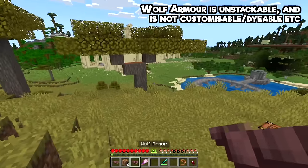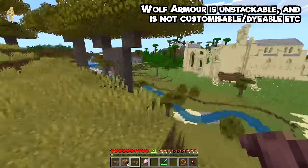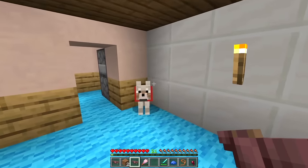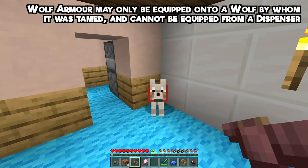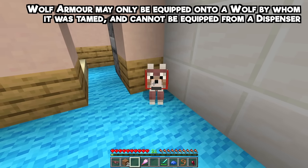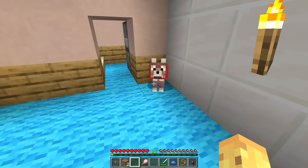The wolf armor itself doesn't seem to be customizable and instead seems to be a one-size-fits-all approach, which is convenient because there's only one size of dog. So the armadillo is very cute and it drops a scute that can be used to make your wolf a lot stronger, but only you get to decide to do this. Only the player who tamed a wolf gets to put wolf armor on it — if you find someone else's wolf in a world, you can't armor it up.